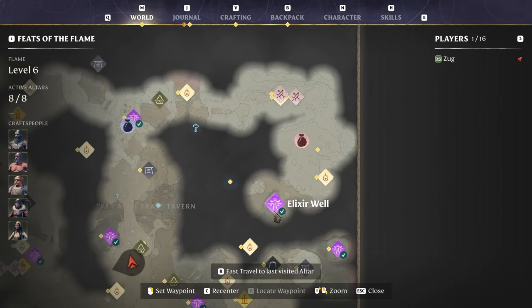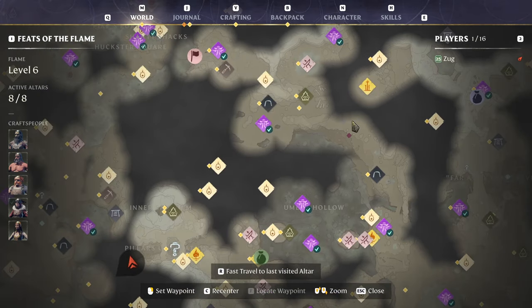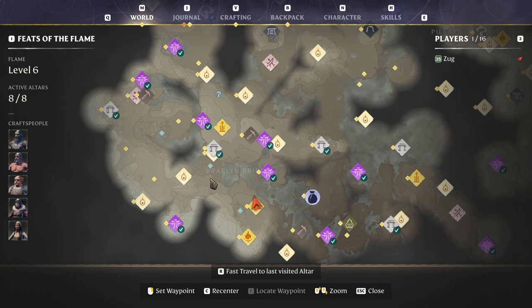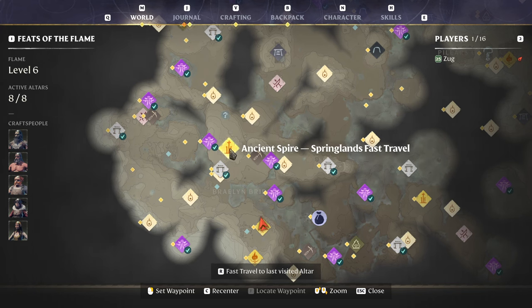I think that is a loot marker, so yeah, there you go — there's all the elixir wells and shroud routes. I'm going to start from the beginning again and just pan very slowly over these so that you can pause and start wherever you need to. We're going to go zone by zone now, starting in zone one, which is the Springlands, and then we're going to head up to Revelwood.